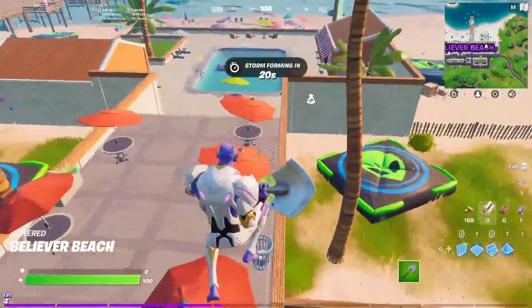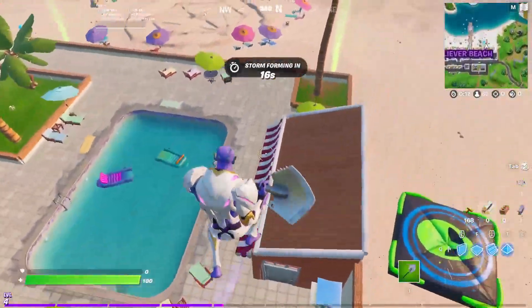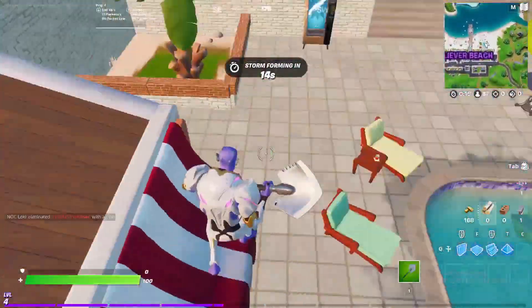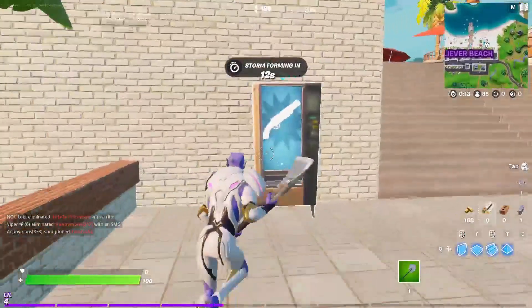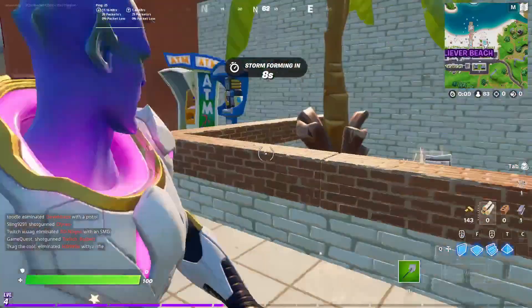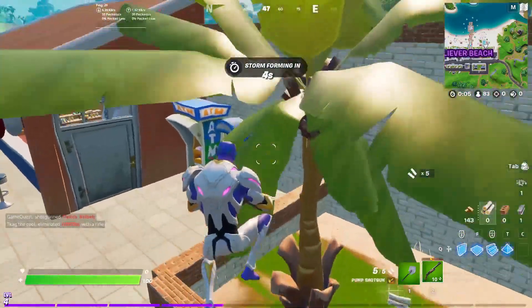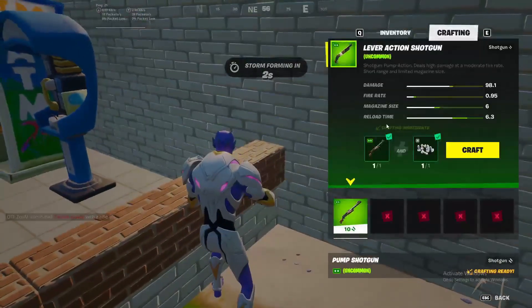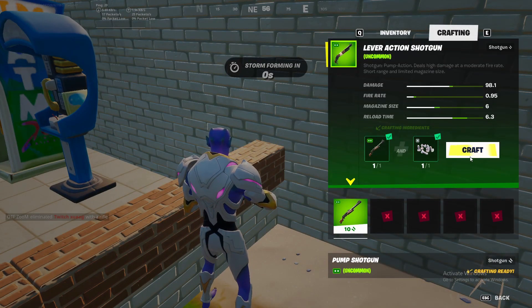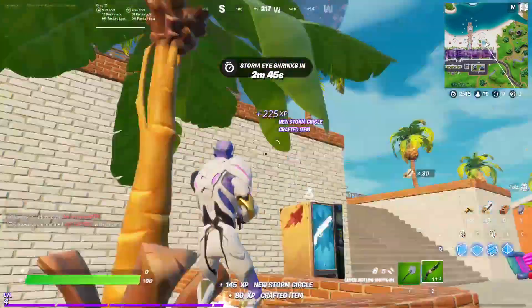We'll see if we can get that fully for you guys. We have a shotgun — let's say we want the green palm for example. We can easily just craft it now with this little part. They come in that red mystery box all over the map.